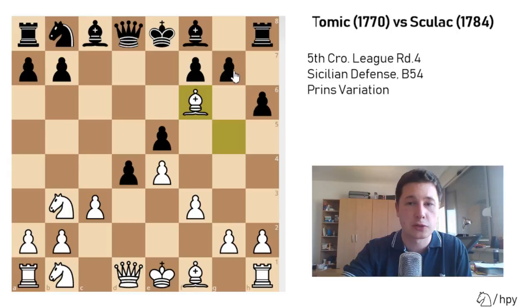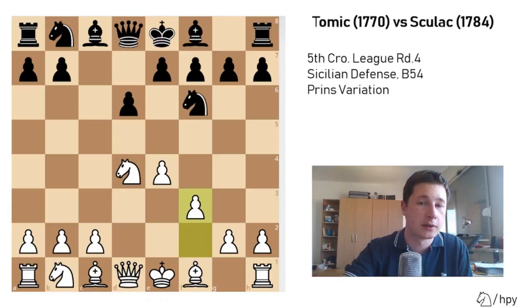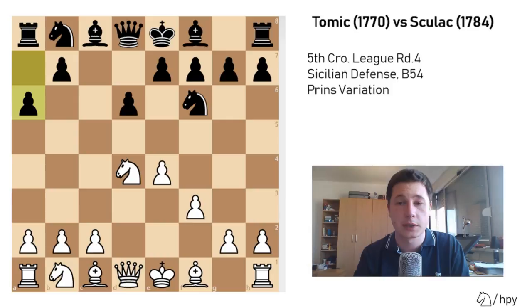Of course in this position, after Bf6, materially it's better to take with the pawn. But after Qf6, black is okay and black has initiative for the pawn. After f3, my opponent made a mistake — he went for the normal Najdorf setup with pawn to a6, which is actually a waste of time in this position, because it justifies white's loss of tempo with f3.